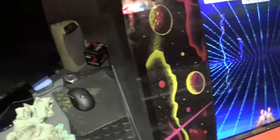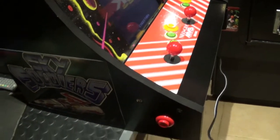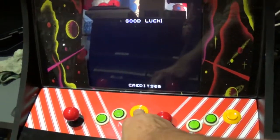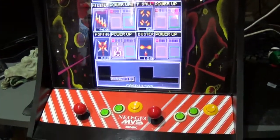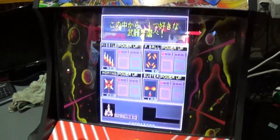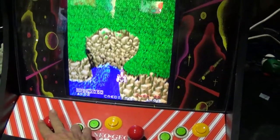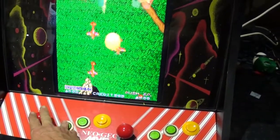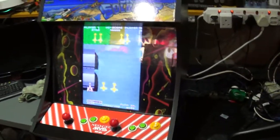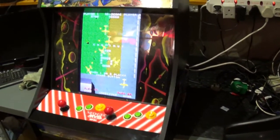Moving along to the side — I haven't done anything further with the side art, but that's where you can coin up the game and then obviously hit the one player and we go into game. Otherwise I think it's looking pretty nice. I might just add a little bit of artwork on the sides, but I'm happy with this at the moment.